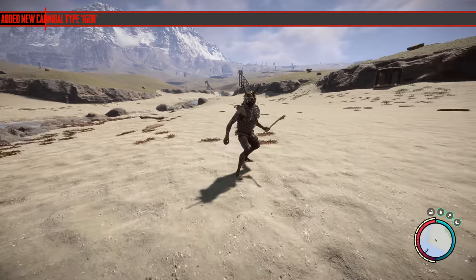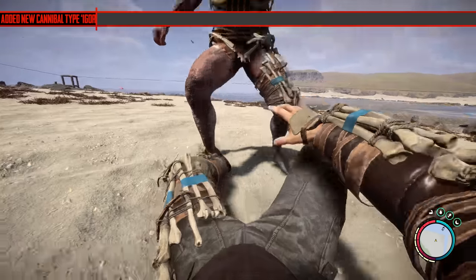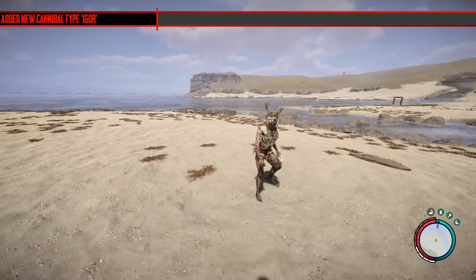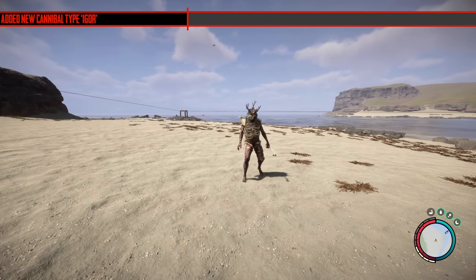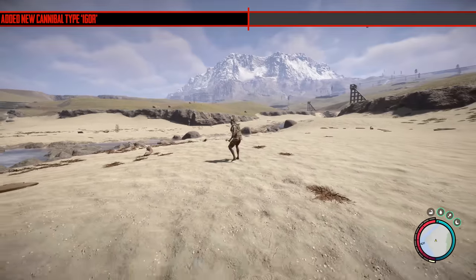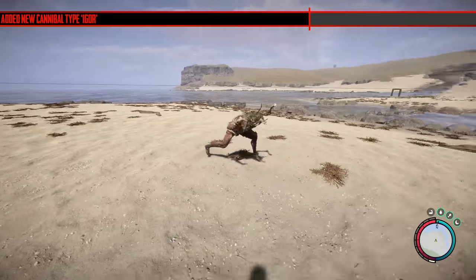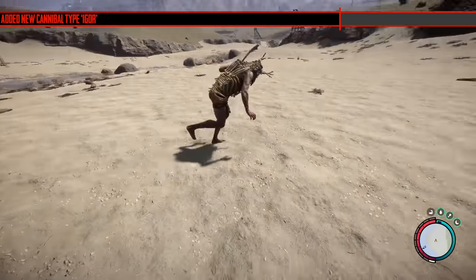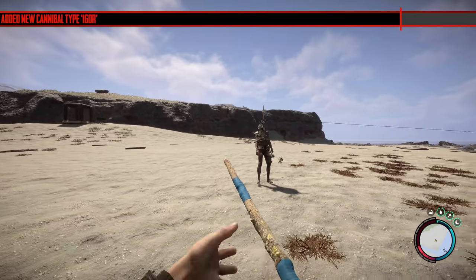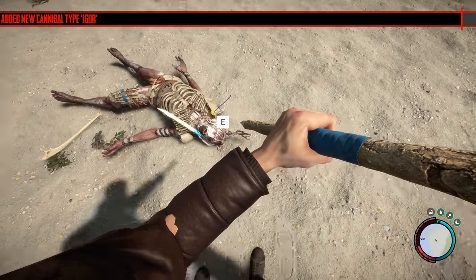Now we're moving on to the new cannibal type called Igor. Igor is a cannibal that wears a hat or helmet with sticks poking out of it. He's pretty much like the fat man from the forest — he will charge at you and knock you down. He does a little charge-up animation then runs at you. You can avoid his attack by running around in circles. Unfortunately he doesn't get puffed out after chasing you. Because he charges, he's probably best dealt with at range. He does a lot of damage though.